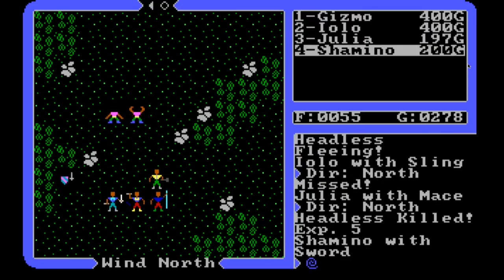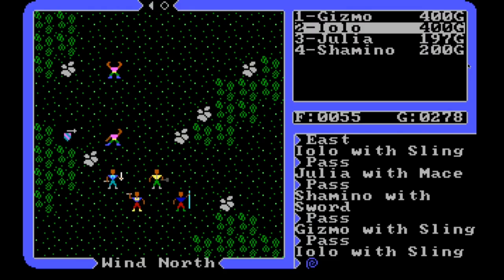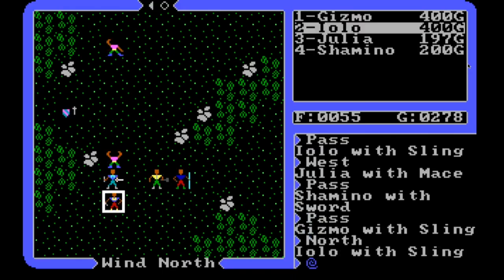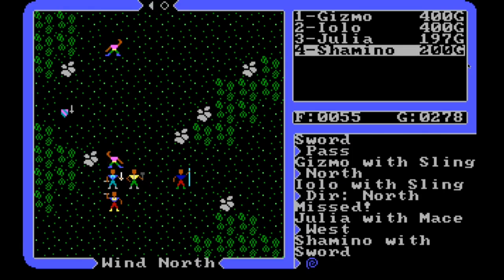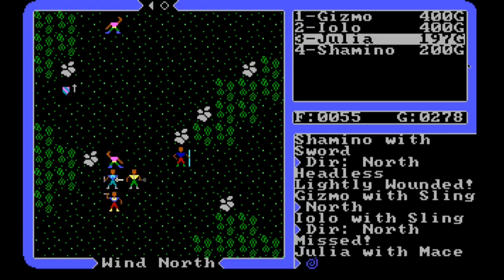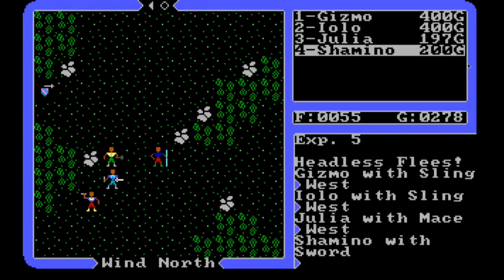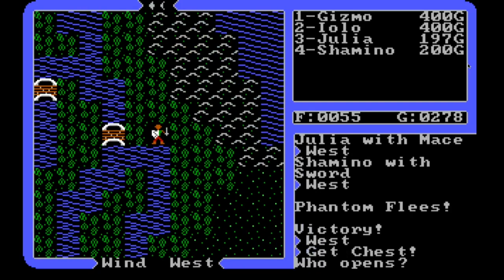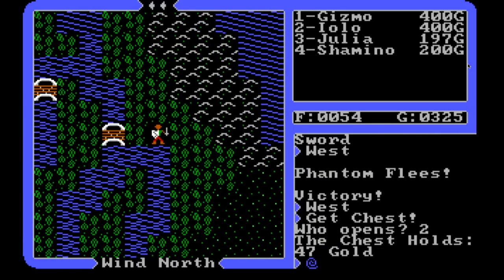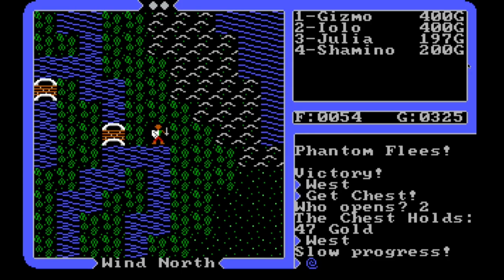Okay, that one's killed. I'm not certain at this point - are they all fleeing? We got one here that's still coming at us. He's lightly wounded. Get us in position so we can all four take this guy out. We just have to wait for this phantom to get off the field of battle. Excellent - 47 gold. We're doing pretty good. I can see Pause - it's not that far away. I haven't even tried the bridges yet and we're already at 325 gold, so this is not bad.